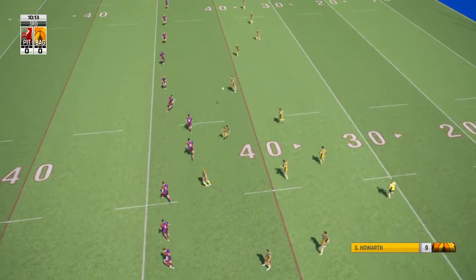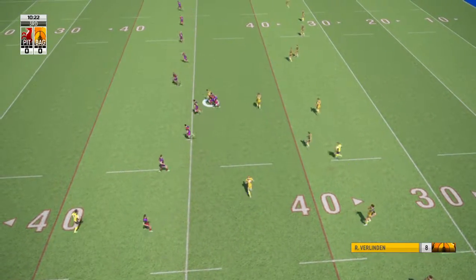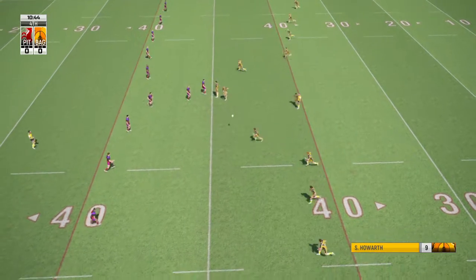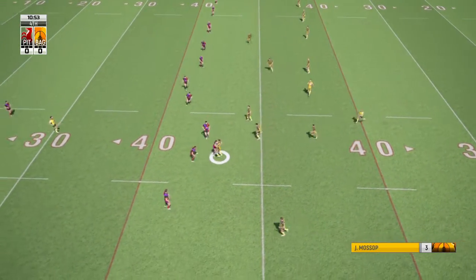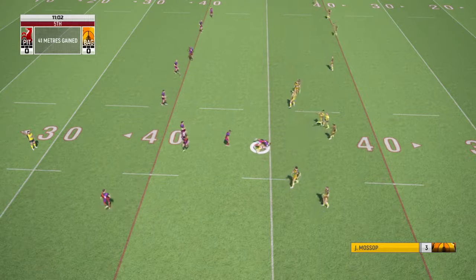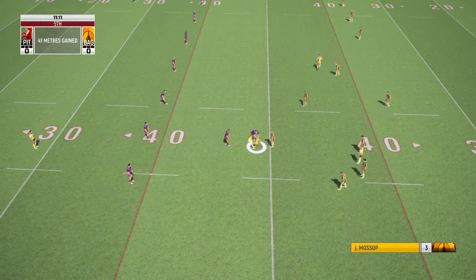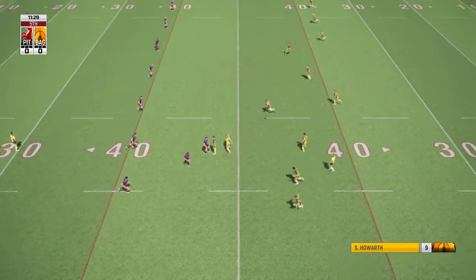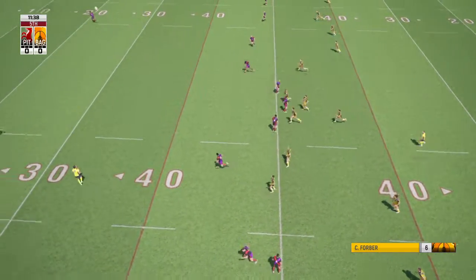Howarth. Verlinden, carrying defenders with him. Wrapped up — no way through. That's the fourth. Forba looking for the flanks with that pass. Mesmerises the defence with a step. Referee signifies fifth tackle. Forba — he punts it.